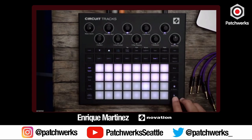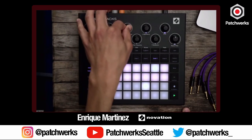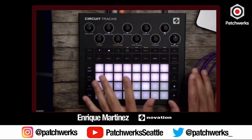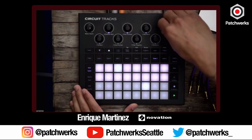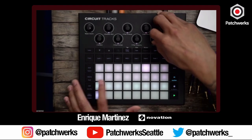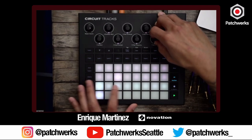You can hard-write that to those steps, and if you find another sample you can just overwrite those steps. With effects, you have the typical stuff like pitch, decay, overdrive, and a shelving EQ. If we focus on a hi-hat, you can turn up the high end or filter some out. On top of that you have effects like delays — tape delay sounds great — and reverb.